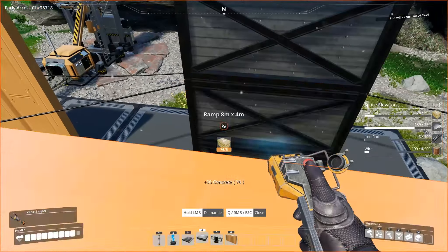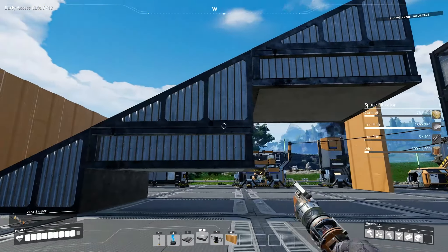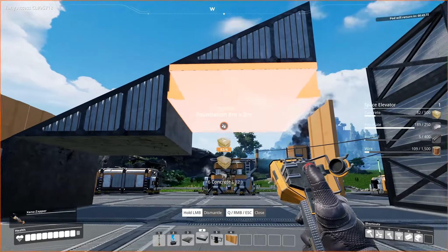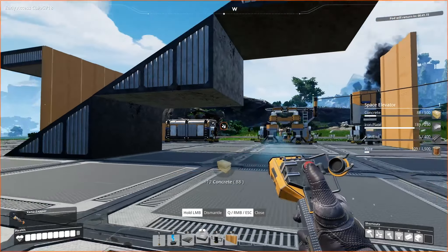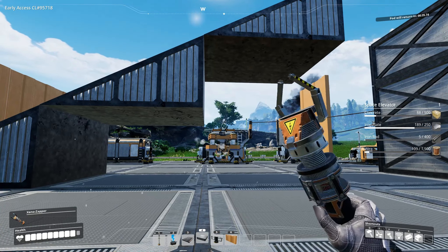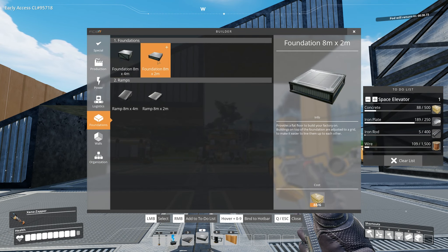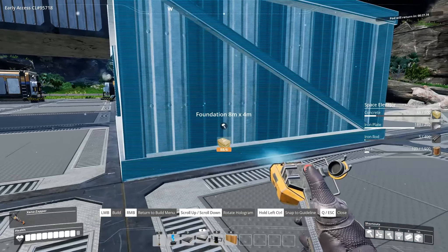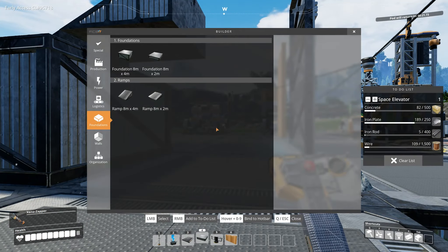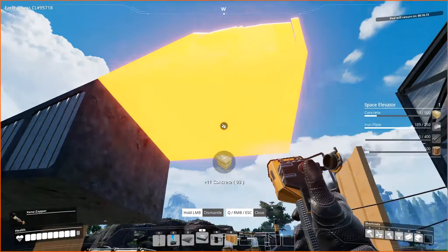For the bottom floor I'm going to use these orange wall segments, and for every other floor probably the corrugated iron ones — they look more like iron. You don't actually need to put in foundations other than when building ramps. Also note that foundations are not different costs at the moment — so if you want four-meter-high foundations instead of two-meter, it doesn't cost twice as much concrete. It's all nice and cheap.